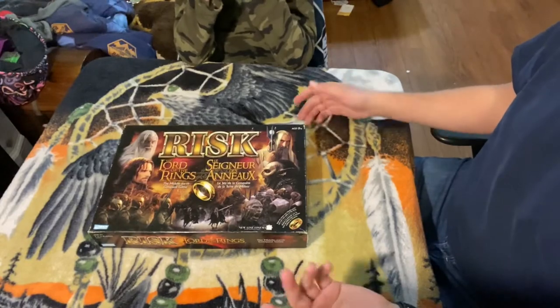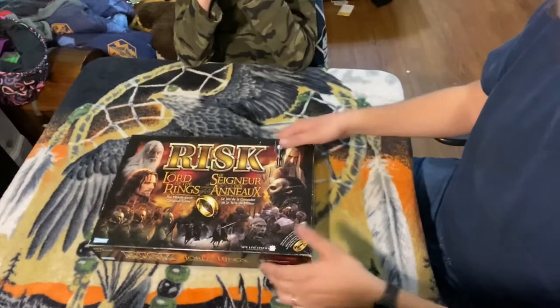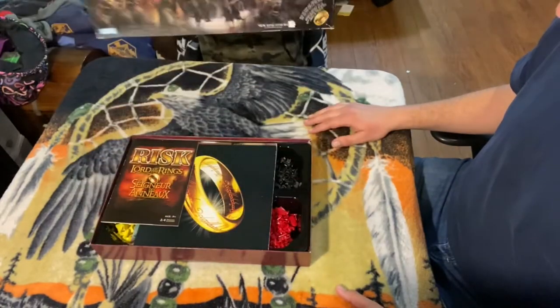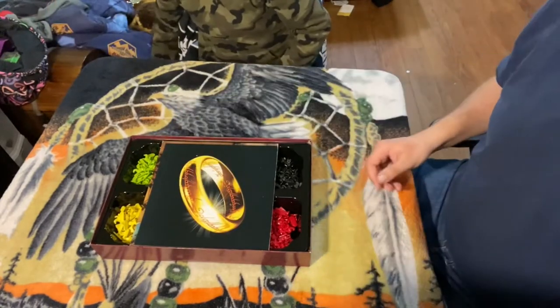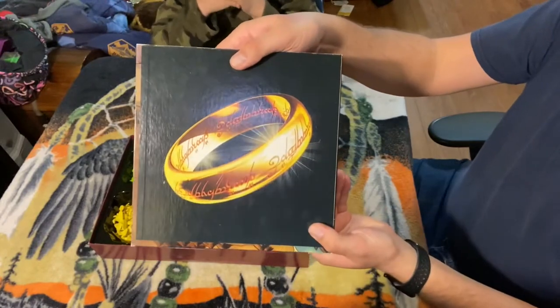This one's for ages 9 plus, for 2-4 players. Here's the board — it's got a cool ring on it, and then black on the other side.